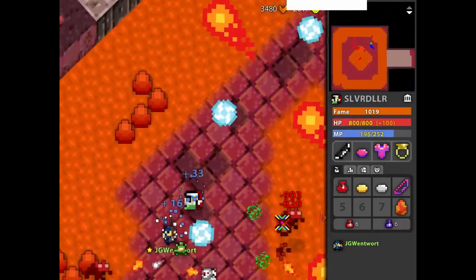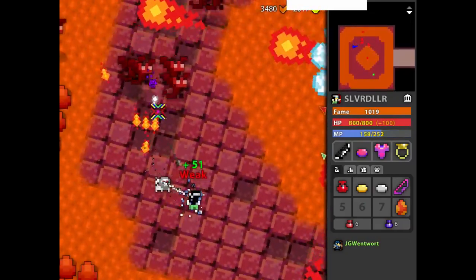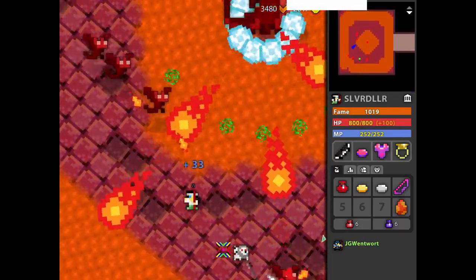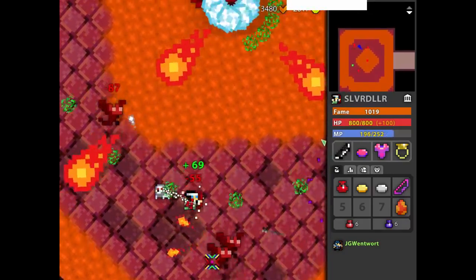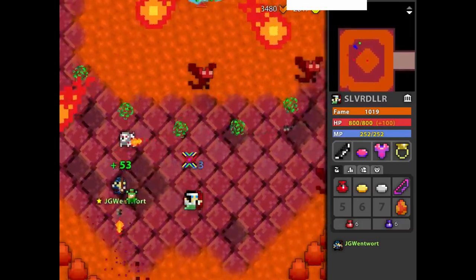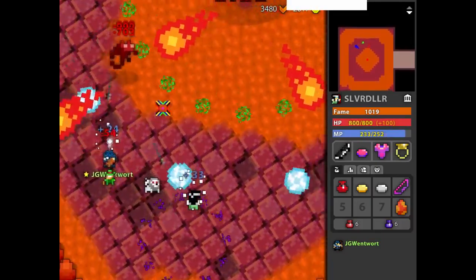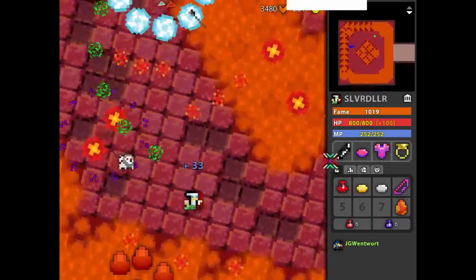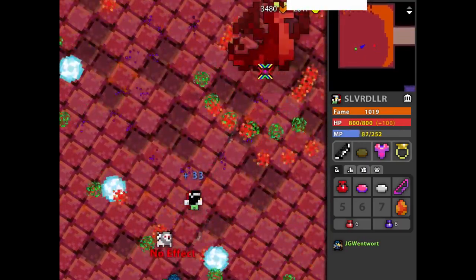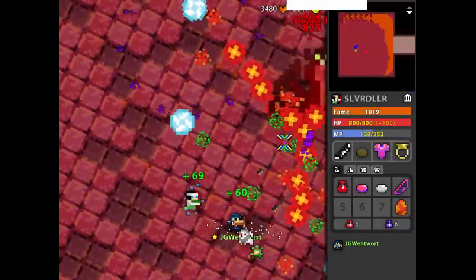Those big red shots are definitely ones to watch out for — I think they're 150 damage or something. The minion shots do about 55, which are more annoying than dangerous. This one doesn't do pet stasis. You just have to run around and the minions will get in your way. Even with two people he still only does two rounds, so you don't really save a whole lot of time with a larger group.